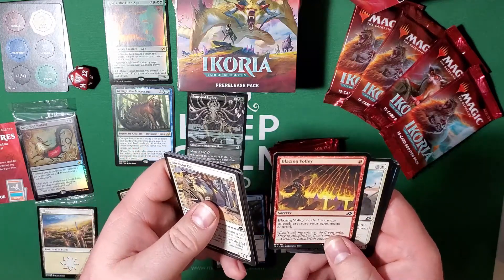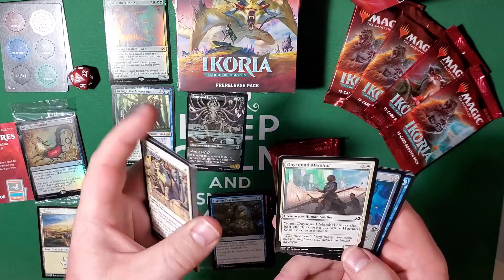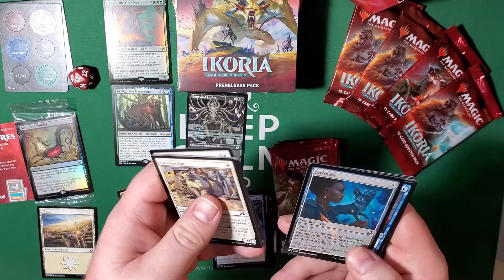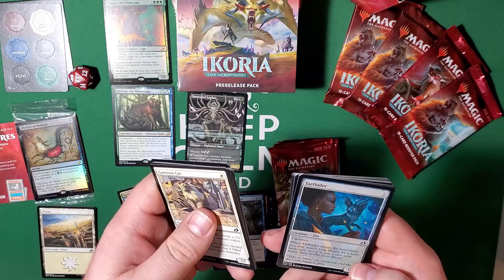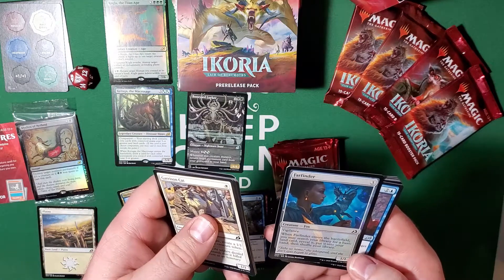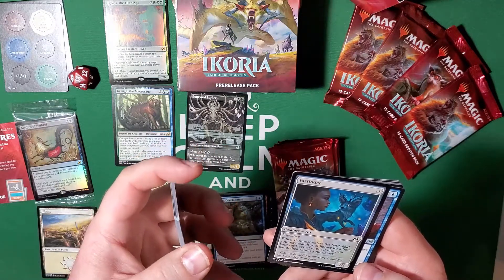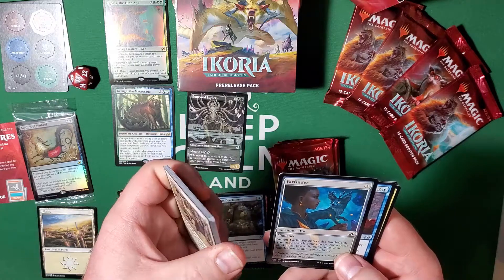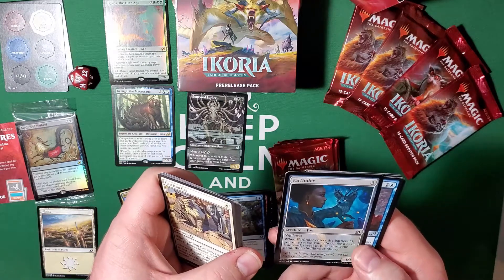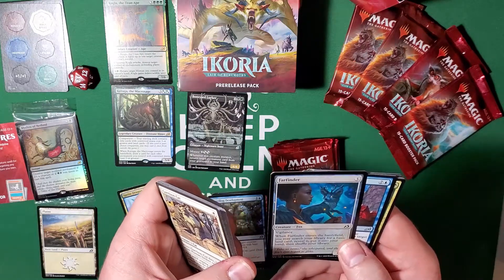Day Squad Marshal — when he enters the battlefield, create a one-one white human soldier creature token. Farfinder — a colorless fox creature for three, has vigilance, one-one. When he enters the battlefield you may search your library for a basic land card, reveal it, put it into your hand, then shuffle your library. Great card to mutate as well. This is a great card for ramp in any non-green or white deck, especially now with Birth of Meletis from Theros Beyond Death.